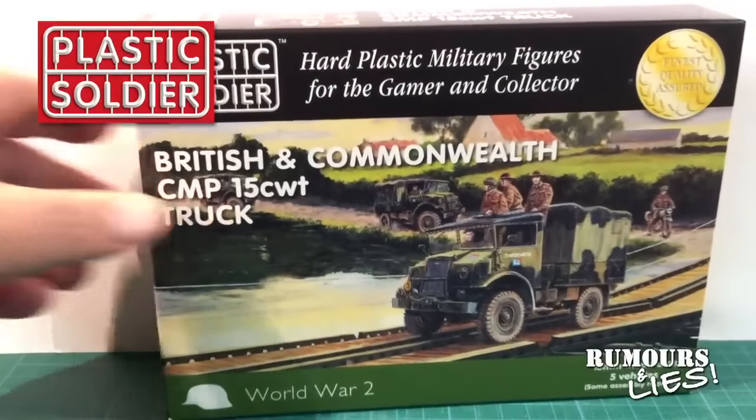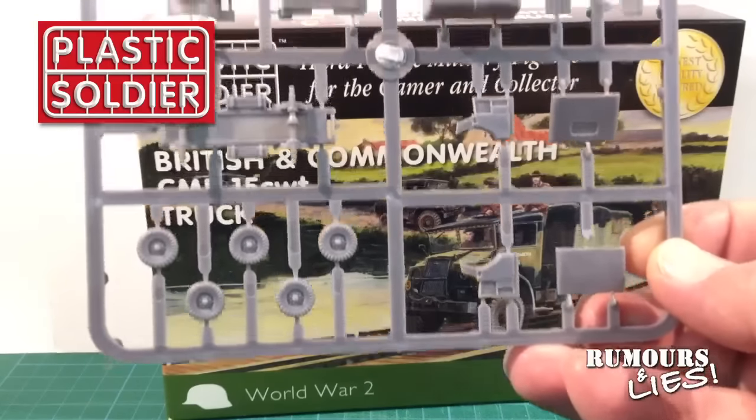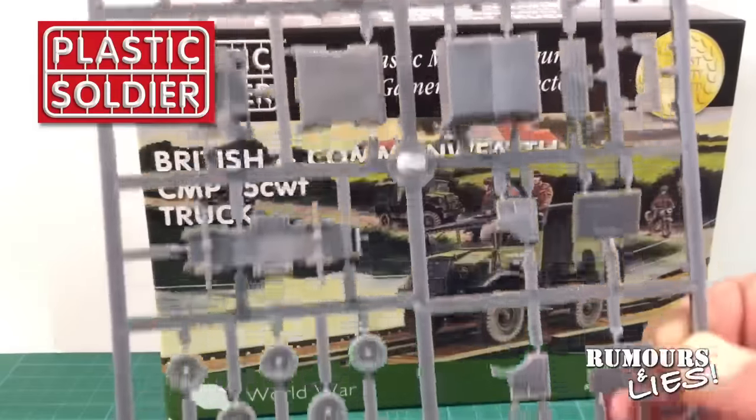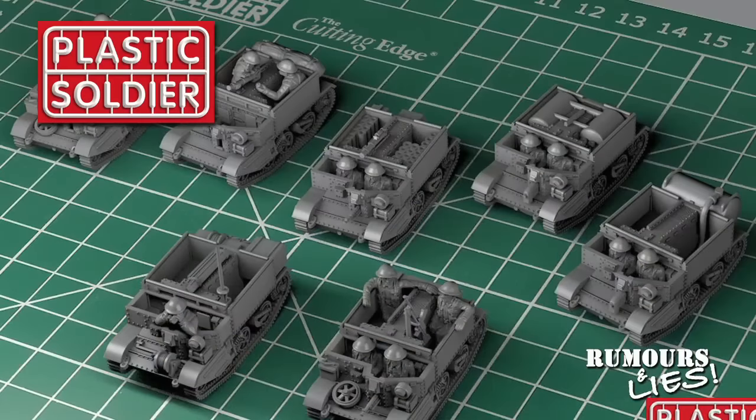The Plastic Soldier Company has some new releases, including 15mm Canadian Military Pattern 1500-weight trucks. Not as exciting as a King Tiger, but these are a workhorse for British units — my box set arrived this week, so look for a build or inbox review soon. The really exciting news is the announcement that long-awaited 15mm Universal Carriers are due for release. There's no firm release date yet, but the carriers will be five in a box and can be made into at least seven different variants: the standard transport version, an MG carrier, mortar carrier, ammunition carrier, OP, and two different flamethrower versions. The carriers pictured appear to be Mark IIs, and given that Battlefront is also releasing a plastic carrier, it'll be interesting to compare the two when they come out.